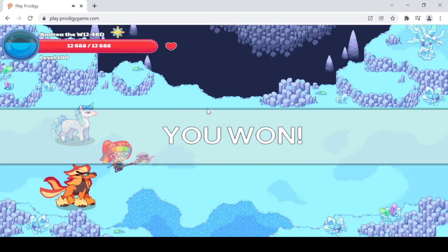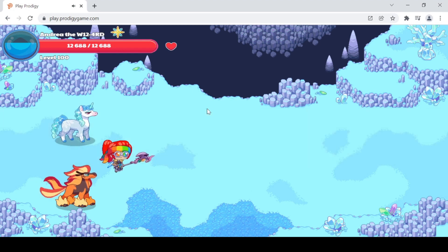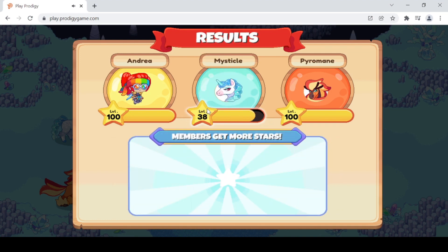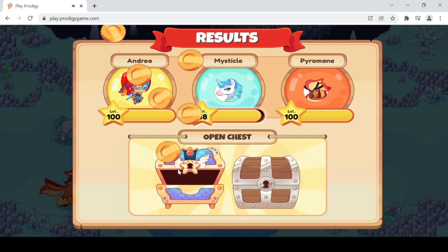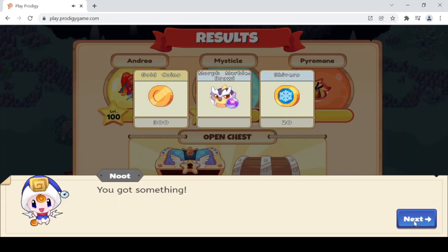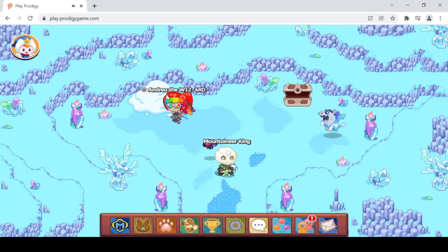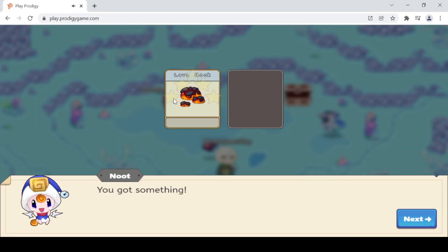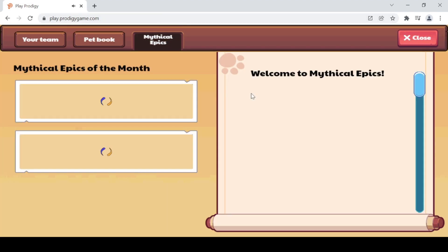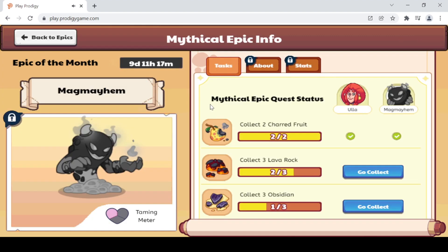I used one Falling Star Smash and two Supernovas and completely took out the pets. Now I'm going to claim my chest reward and then see if there's a lava rock inside that snow pile. And yes — we got a lava rock! Let's check our info... yes, we have two-thirds lava rocks now!